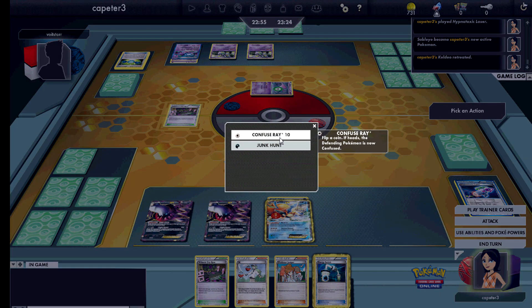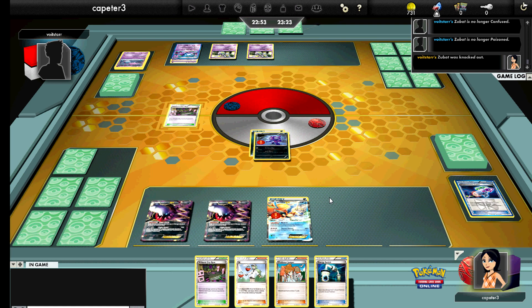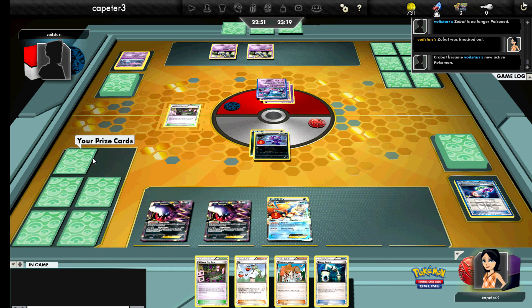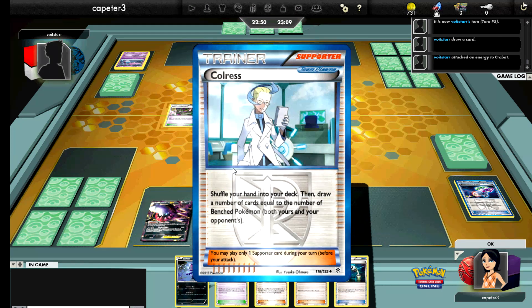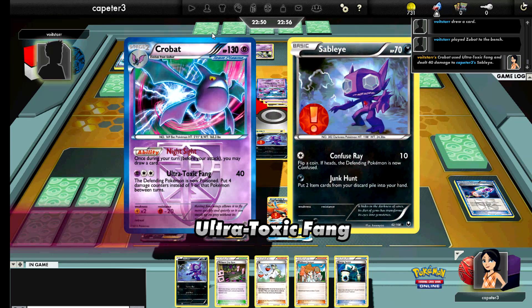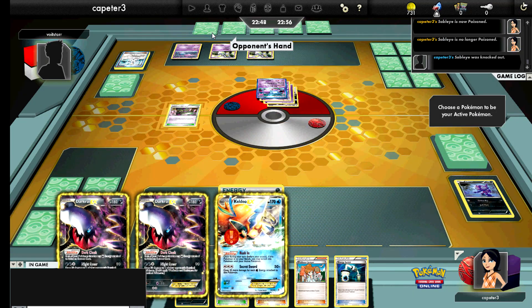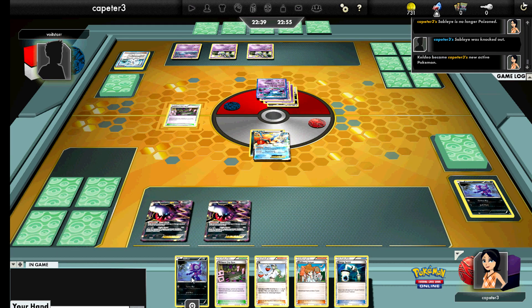I've got a really nice hand. I've got the Energy Switch in case I need to get energy onto the Darkrai. I've got N, I've got Juniper. I'll probably go for a Juniper rather than N — it would probably hurt me more than anything. I draw into another Sableye, so not bad. His Crobat is all ready to attack. He's going to be able to Chrous for a good-sized hand of 5. He puts down another Zubat and hits me for 40, and with the intense poison damage it's doing, I am knocked out in one shot.